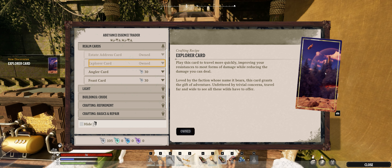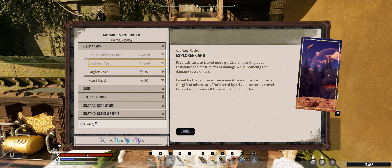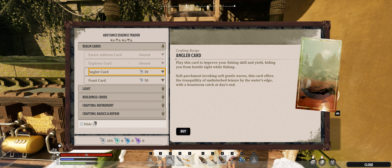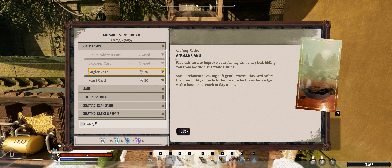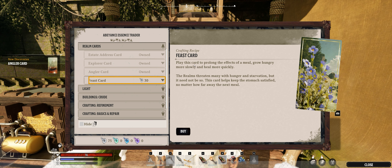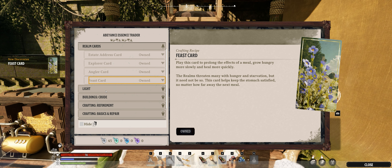These all change the appearance of the realm you're in, or most of them do. This looks like it'll give us the purple tree, orange ground deal with the balloons in the air. And then the Angler card — play this card to improve your fishing skill and yield, hiding you from hostile sight while fishing. So you can fish in peace and get more fish. And then the Feast card — play this card to prolong the effects of a meal, grow hungry more slowly, and heal more quickly. That one looks useful.